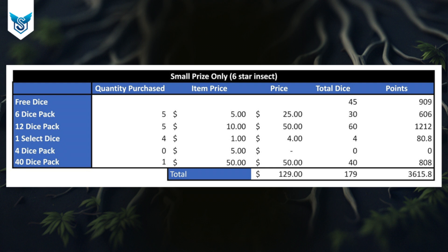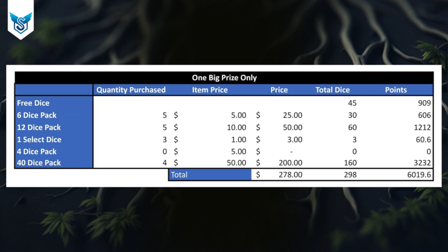Next, the big prize only. The math is similar, but we increase the number of 40-dice packs purchased and reduce the select dice by one. The total comes to $278 with 298 dice, getting us 6,019 points. Again, margins are small, so I won't be too strict about getting exactly three select dice or no 40-dice packs — you don't know how lucky or unlucky you'll be.